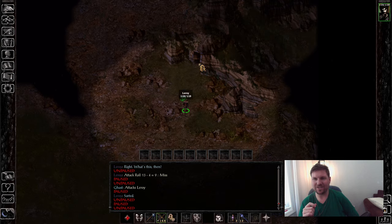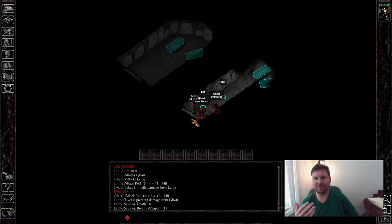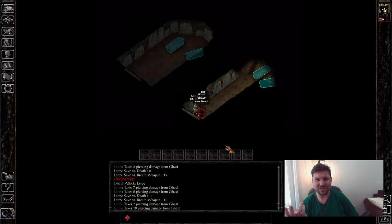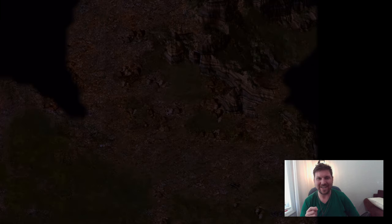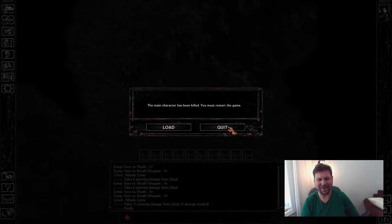Instead, what do I decide to do? I decide to try to draw them out. How did that turn out? Well, now I'm stunned and I have no way to actually save myself — they will literally bite me until I die. So thank you all so much for watching. This is a one and done — an example of what not to do. Don't make stupid mistakes. Thank you so much for watching, take care, and good luck. We're all counting on you.